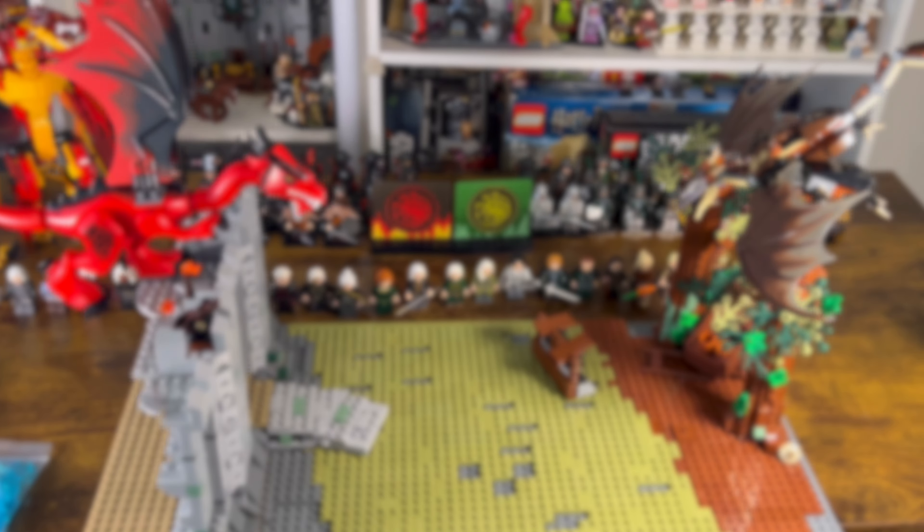Now we should make Rhaenyra, who I decided would be another pad printed custom minifigure, and this version does not disappoint with the long flowing black robes and the white bun hairpiece. We'll be seeing that hairpiece again on a certain dragon seed later in this video, but in white it works really well for Queen Rhaenyra. And although I do prefer official Lego minifigures, when custom versions have this kind of accuracy, it's hard not to choose them instead.